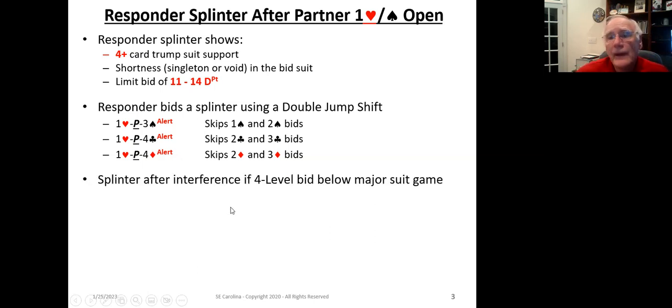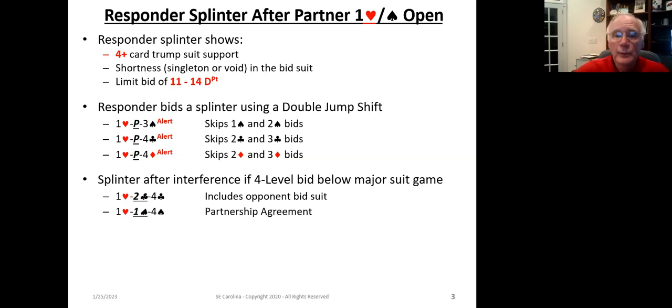The splinter after interference works in exactly the same way — we basically just ignore the interfering bid. For example, one heart, then the opponent bids two clubs, and you bid four clubs. That says you've got four-plus hearts, 11 to 14 points, and a singleton or void in clubs, which can be very informative to your partner. Another example: one heart, one spade, four spades — if you're going to use this as a splinter, that's a partnership agreement. I don't recommend it, but some people do, because one heart, one spade is used for what's called a western cuebid.